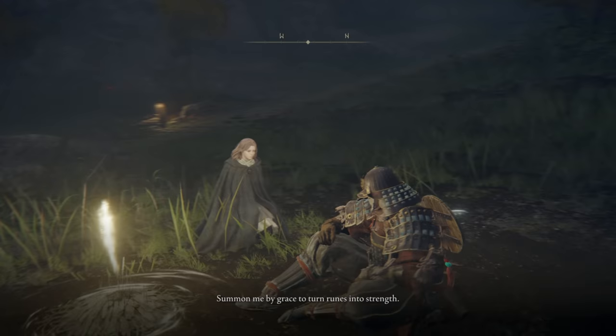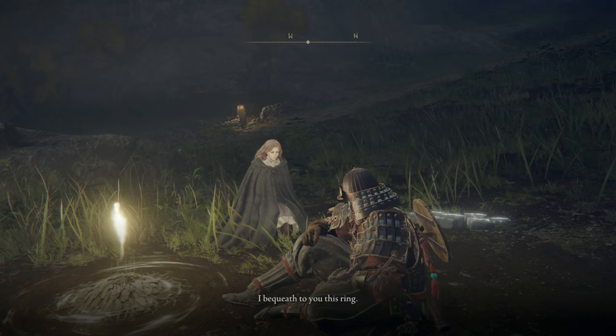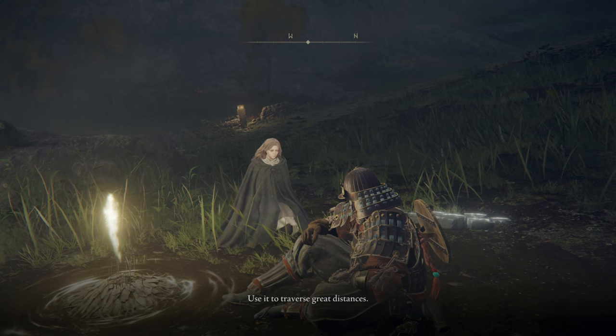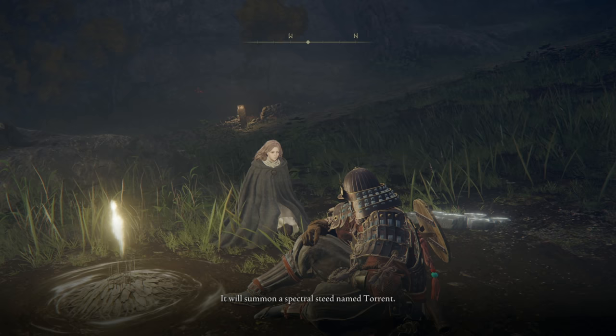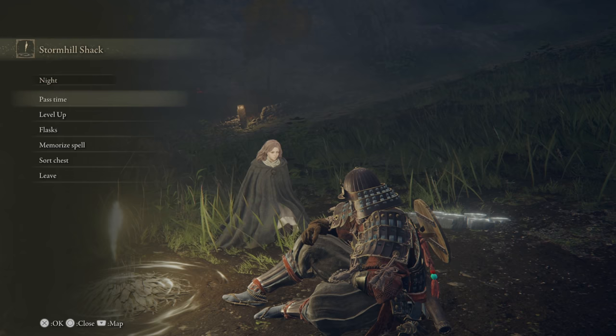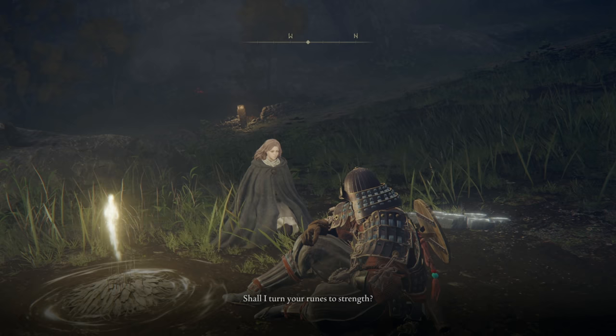"Summon me by grace to turn runes into strength. I bequeath to you this ring — spectral steed whistle. Use it to traverse great distances; it will summon a spectral steed named Torrent. Torrent has chosen you — treat him with respect." So she was probably the one we saw in the cutscene when the horse approached us, right? This has actually worked out really nice.